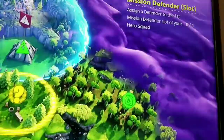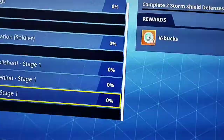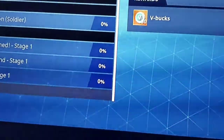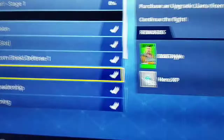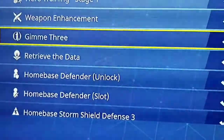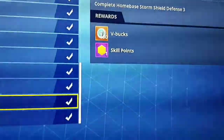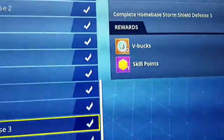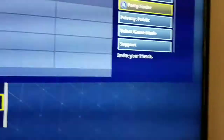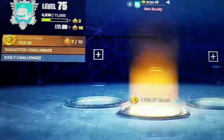Then I did two of those quests — the home base defense ones. I'll show you right here: if I go down to completed and scroll down, there's Defense One, Defense Two, and then Home Base Storm Shield Defense Three. So I was actually able to get 2000 V-Bucks, and I was really happy because one of the main reasons I wanted Save the World was to earn V-Bucks, and now that I've reached a high enough level there are plenty of ways to earn them.